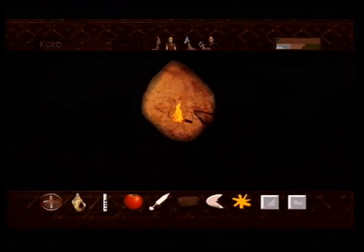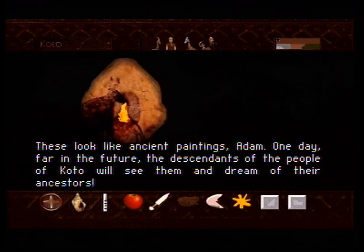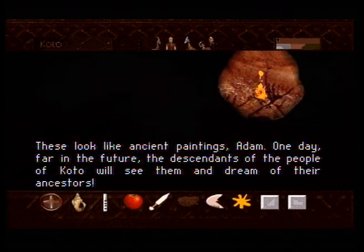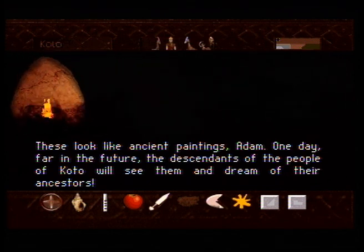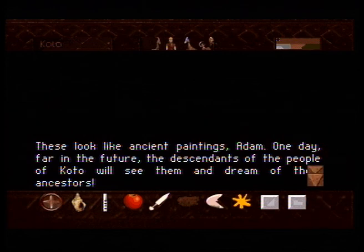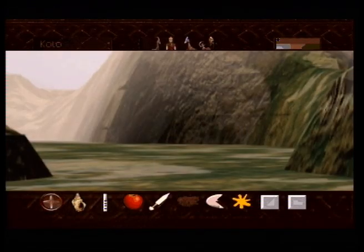And I wanted to check out this fresco over here. 'These look like ancient paintings, Adam. One day, far in the future, the descendants of the people of Koto will see them and dream of their ancestors.' Let's get out of here and actually meet the people of Koto.